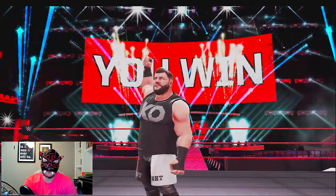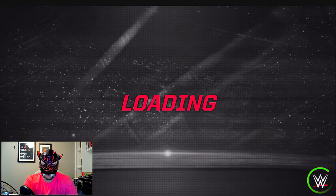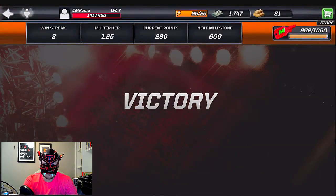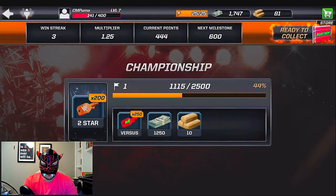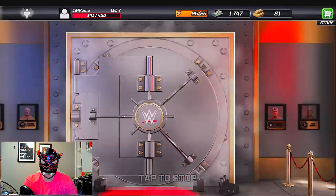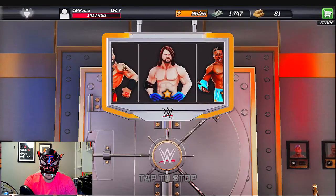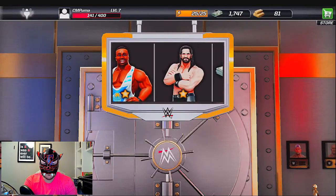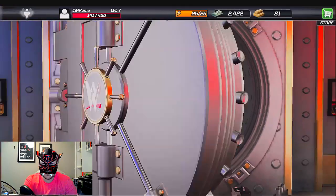We got 130 Versus keys, 60 dollars, and 50 XP. That goes into our thing and up at the top right you'll see the keys — we've got more than enough to get a briefcase, which is cool. Let's go to our briefcase, sling it into the safe, it spins around. You can see who you can get — Stone Cold, Kane, two-star Big E. We got some cash — 750 dollars!